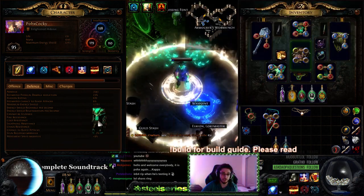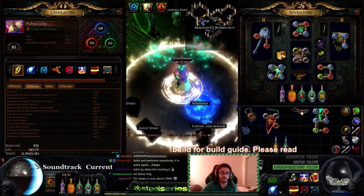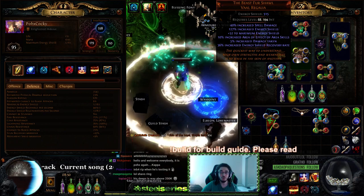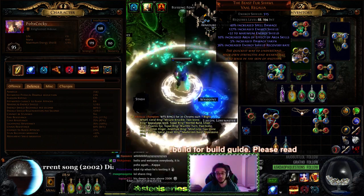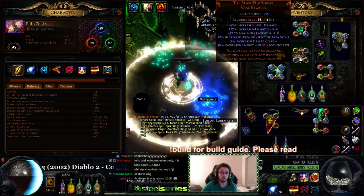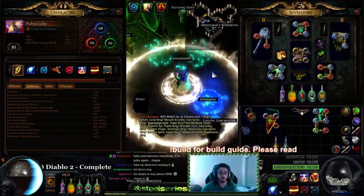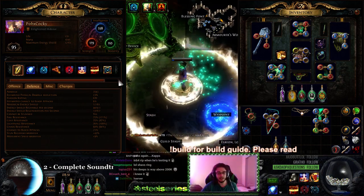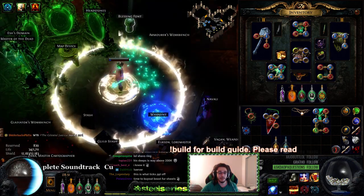So you can technically run a Righteous Fire character with a Beast for Shaul. Even though you take increased damage, the regeneration will essentially counteract it, which is pretty cool. So it's a chest piece that gives you more ES than Shav's, and you could do something pretty cool. It's kind of like one of those hidden modifier things — it's just the way it works, although it is actually stated there directly. Anyway, time to move into the next part.